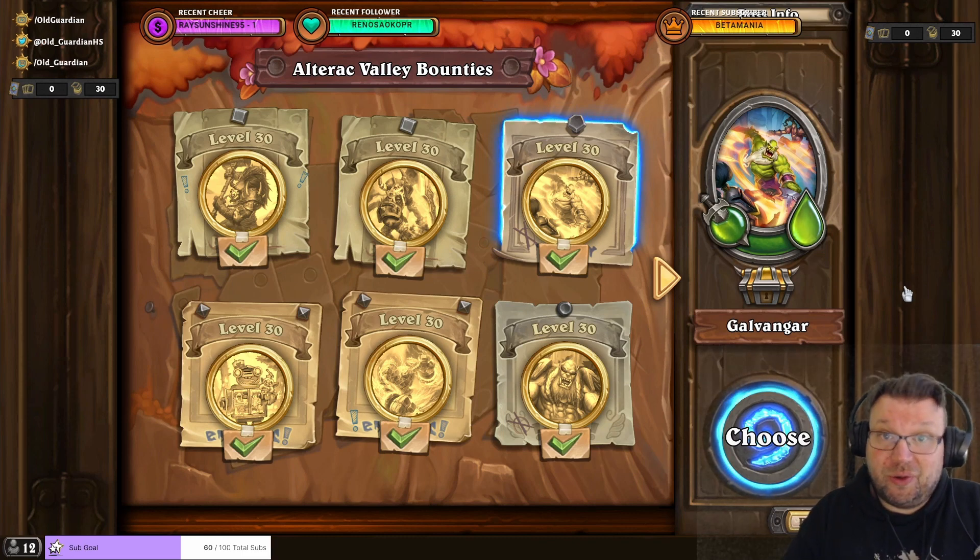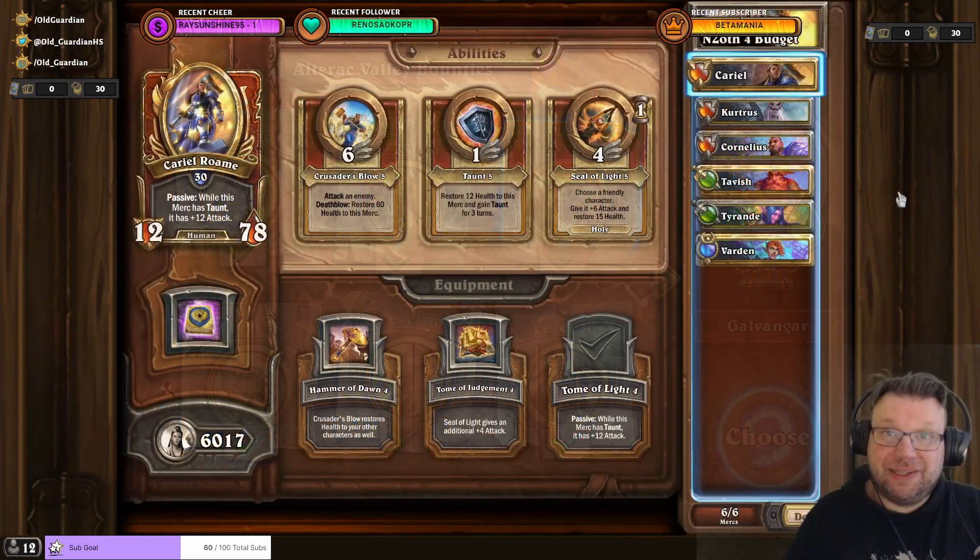This can be done on normal, which is really good for a budget team. For a budget team, there are only seven available mercenaries, so I'm using six of those. And this is my budget squad.